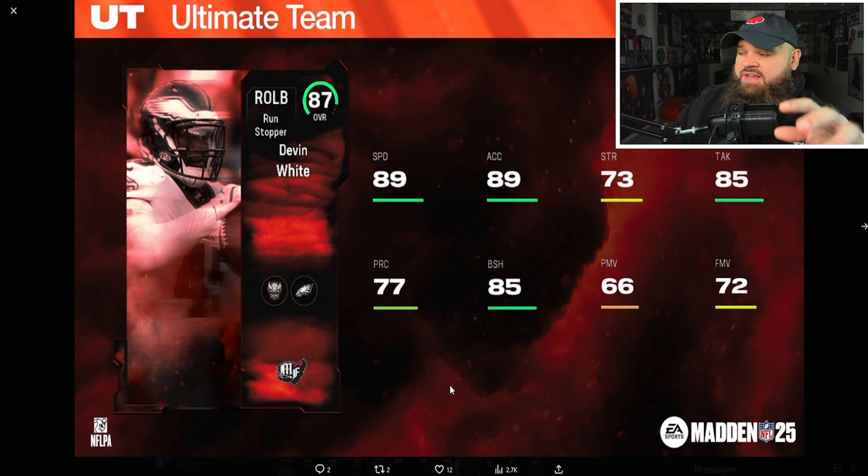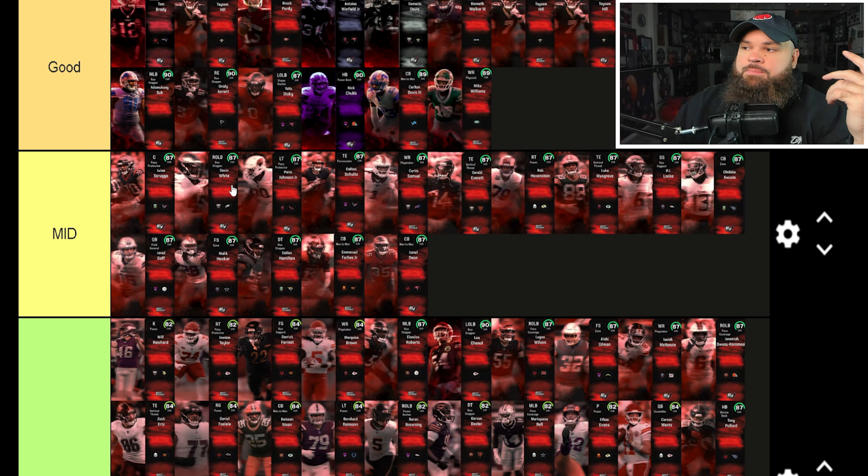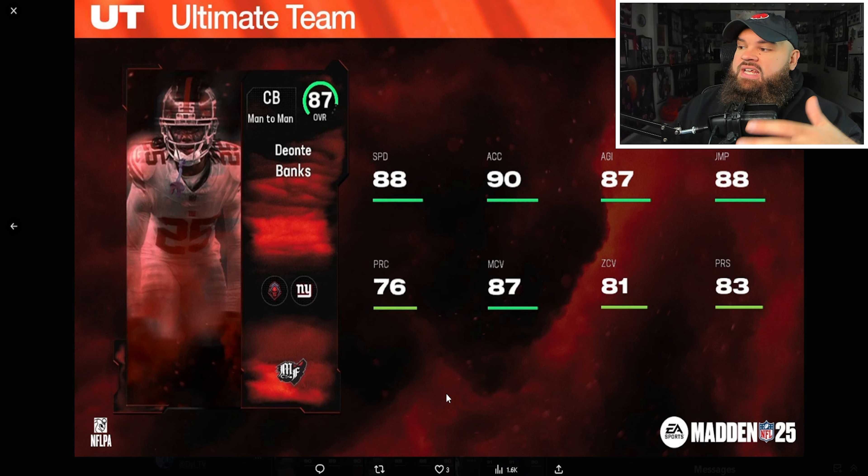Devon White's zone coverage isn't shown, but he has strong physical stats for a linebacker — 89 speed and 89 acceleration — though he's not a pass rusher. Even if his zone rating isn't elite from a core standpoint, I think physically he can get the job done as a decent budget option.